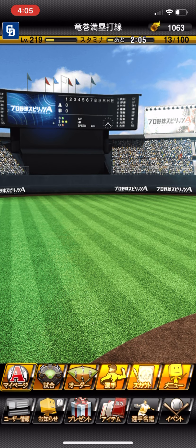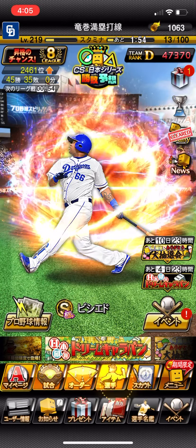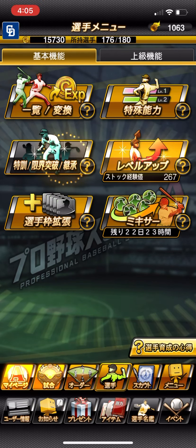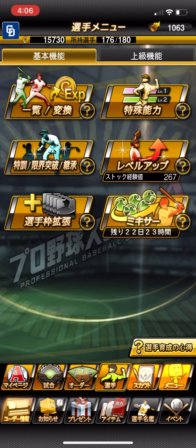So first of all, we need to go to this player tab, which is down here. So then we have any number of options, but we want this one — Tokkun genkai toppa. This one.